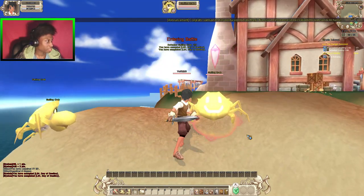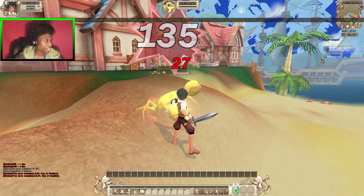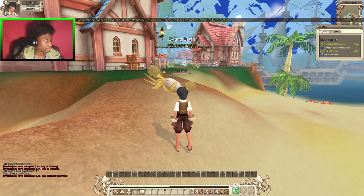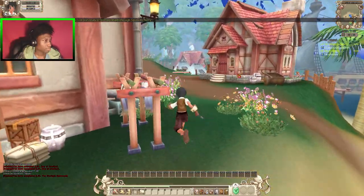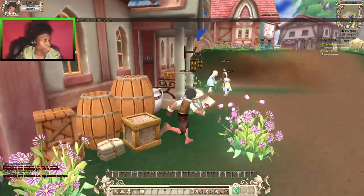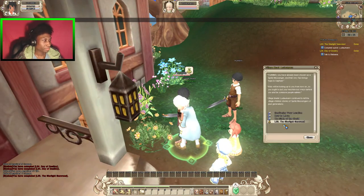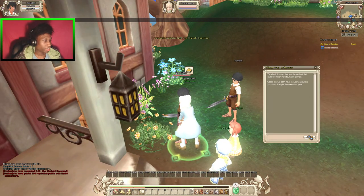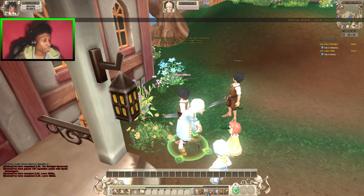Alright, I just gotta do quests. I'll turn it in after I finish these guys off. The goal as Archer was pretty much just to stay away from every enemy in your face. So they encouraged you to play with a teammate until you got Ranger or Assassin.